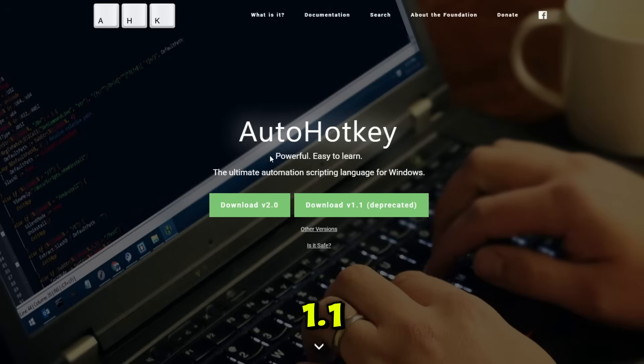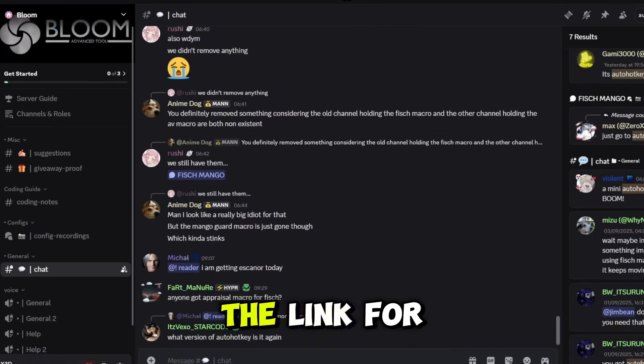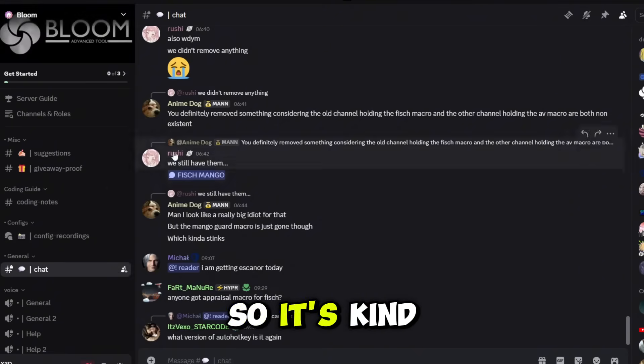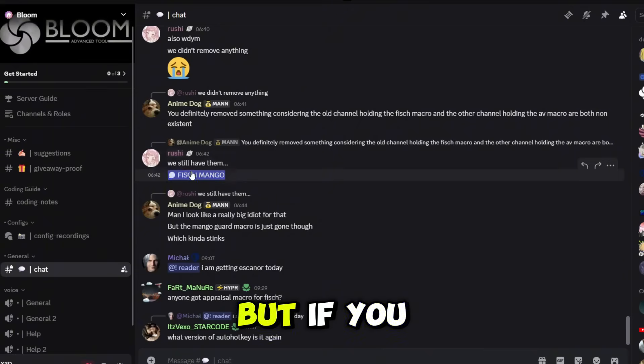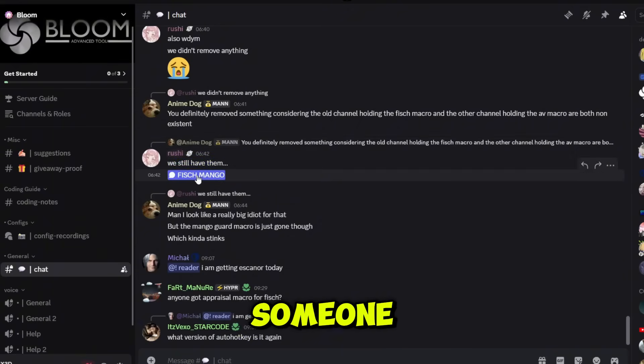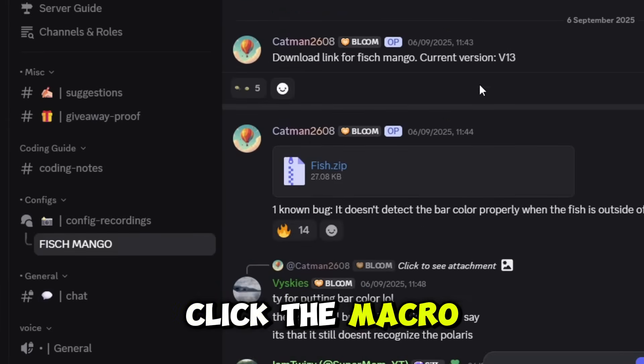If the macro doesn't open up, then you haven't downloaded the right AutoHotkey version — so download version 1.1, and if that doesn't work, download version 2. You also want to go to the Discord server; the link will be in the description. It's a bit hard to find the macro, but if you go to the chat you can ask someone, and you can see we still have the fish macro — just click the macro link.